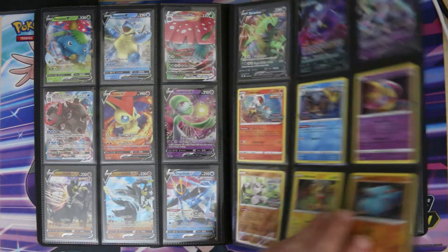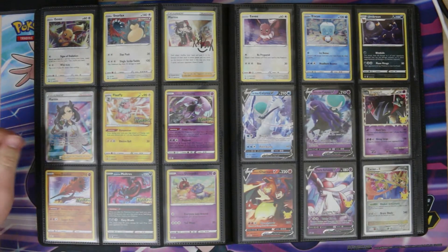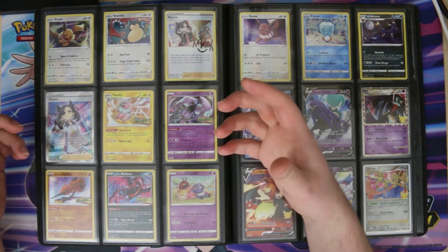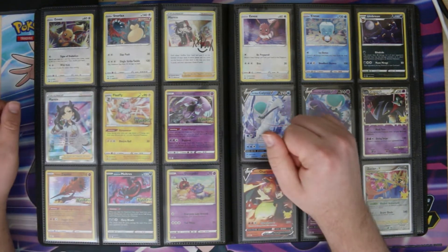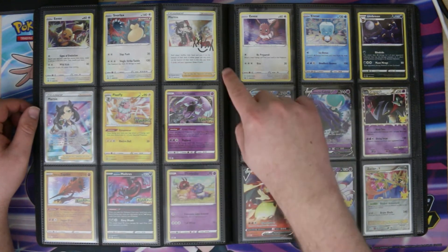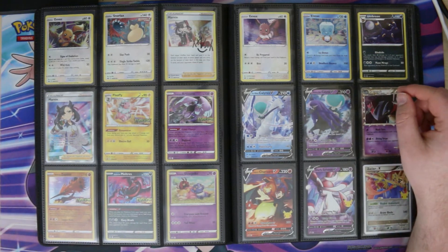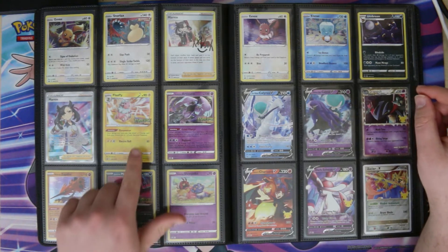Then Chilling Reign — again four pre-release promos and four blister pack promos. This one was a hot product when it came out: the Marnie — people called it the milk carton tin because it opened like a milk carton, but it was called a Premium Tournament Collection. You got the full art Marnie and a few copies of this nice signed one, but it was very hard to find when it first came out.